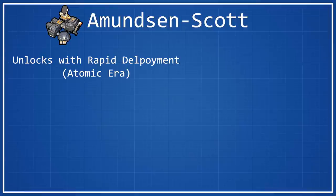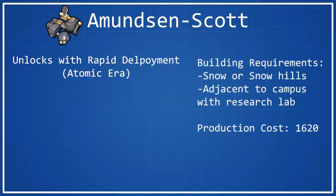As far as the building requirements for Amundsen Scott are concerned, they are simple in one way but not exactly easy to get. You have to place this wonder on either a snow or snow hills tile, and that tile has to be adjacent to a campus with a research lab. You pretty much just have to have a campus in the snow, but cities in snow or tundra are probably not going to be great because the yields on those tiles are pretty bad. So if you want to build this wonder, you have to plan far in advance. It does have a production cost of 1,620, which is pretty high, and you'll need a fairly well-built city to build this in any reasonable amount of time.